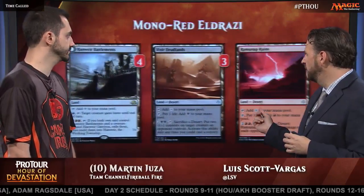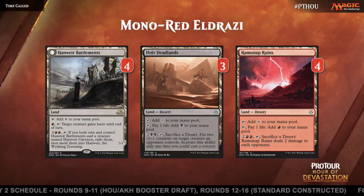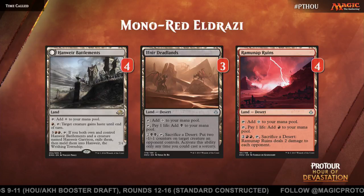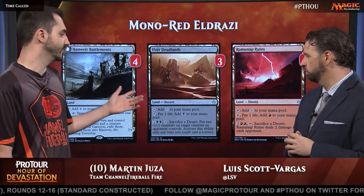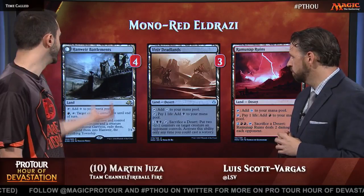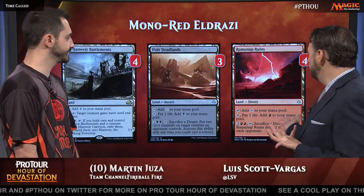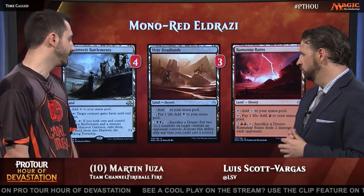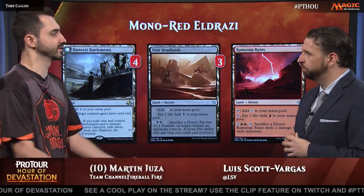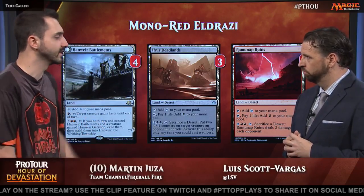Moving on, we've got some interesting lands — Foreboding Ruins. Tell us about this technology. Basically this is what allowed for the Eldrazi deck. You're looking for colorless mana, but this also gives you red, and it's a good way to bring back Scrounger from the graveyard. Sometimes with the Aether Hubs you can use that too. I've used this on Hazoret, for example — sometimes you kill a 2/2 with it. And Hanweir Battlements is obviously great with the 2/3 guy to meld together. And of course you have Ramunap Ruins to deal an extra four to six damage depending on your draw. You have something to do with your lands — you don't just get flooded. You can 2 Gideon, sometimes they're at six and they can deal with your board, but you have the lands to finish them off.